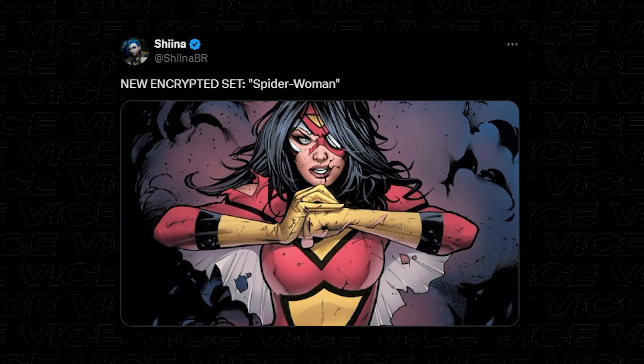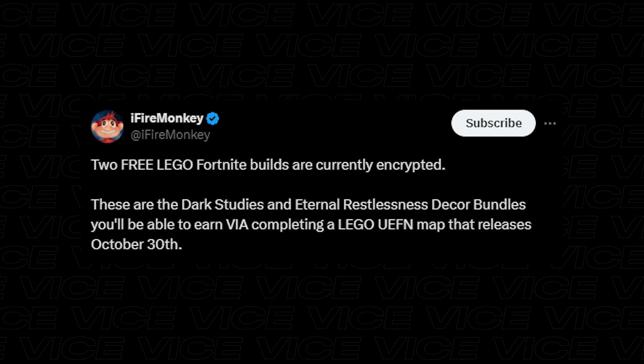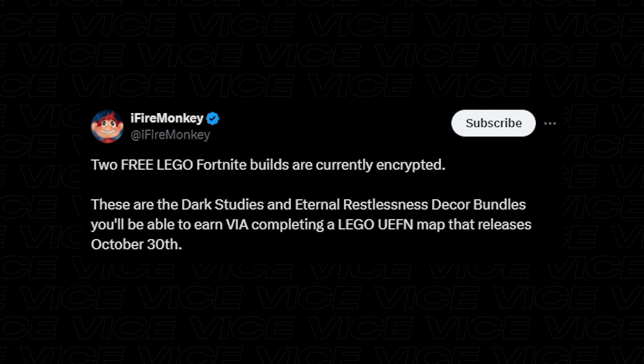Leakers noticed some more skins in the files. This includes Spider Woman, and maybe the Batman bundle coming back soon. There are also two free Lego builds which are now in the game files and will be out soon.